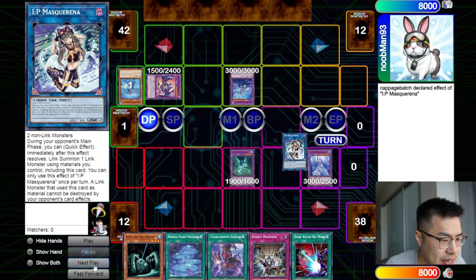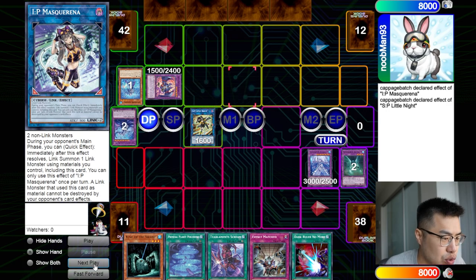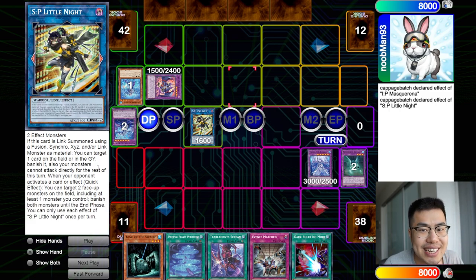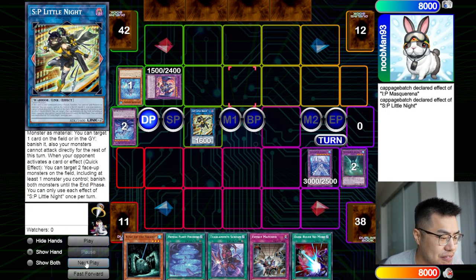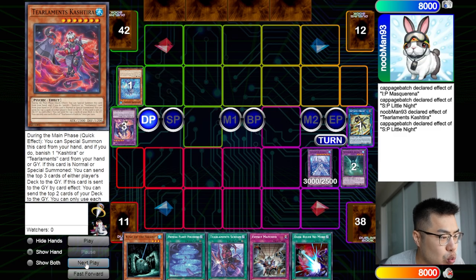What you can actually do is activate the effect of IP Masquerena in the main phase and then make SP Little Knight, allowing you to banish either a card on the field or in the graveyard. But that doesn't stop there, because while SP Little Knight is on the table, it becomes another form of disruption — it can chain to any card or effect your opponent activates and banish two face-up monsters until the end phase. It gives you a pseudo-Farfa effect, so it gets you like two-for-one value off of just one IP Masquerena during your opponent's turn, which is absolutely incredible.